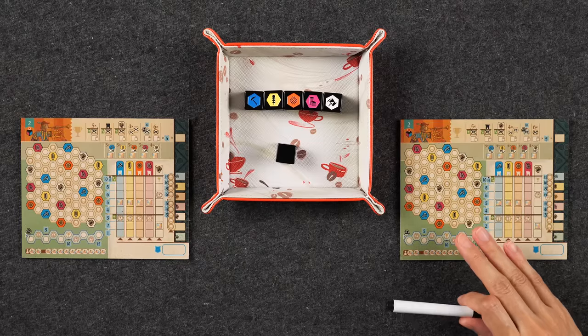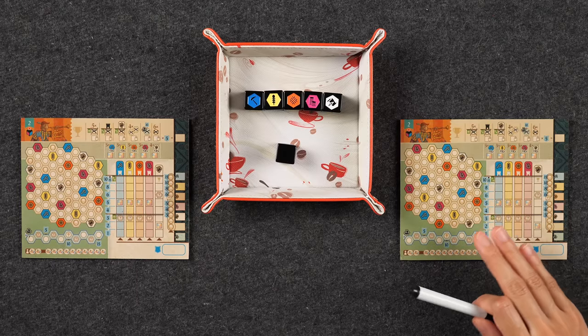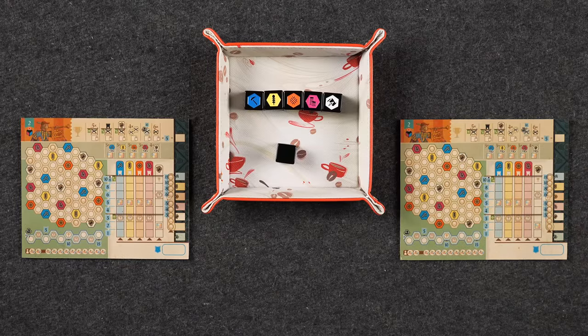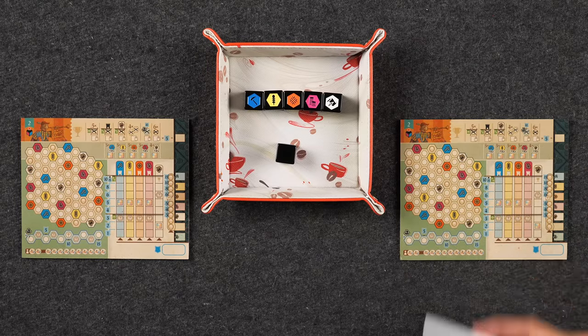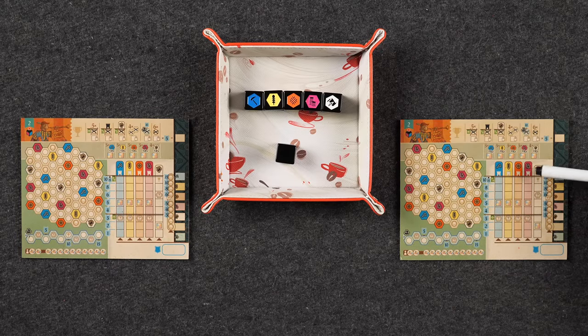We are going to be playing on the dry erase player boards, just so it's easier for everyone to see. This is going to be an optional add-on during the Kickstarter, as the base game comes with physical paper sheets. When you play this game, it is recommended that you start with sheet number one and then go in chronological order, because each sheet sort of builds upon the last one. Today we are playing on sheet number two, which adds a white success track as well as bandits.